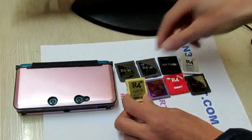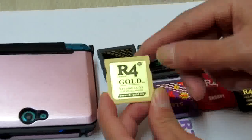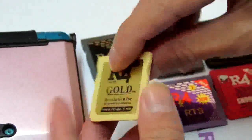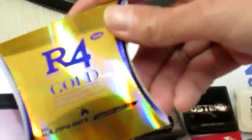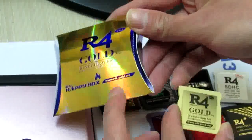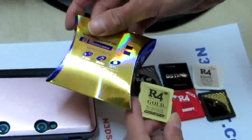So how about my fifth card — the Alpha Gold, the 2014 version? You will find its name in the golden official package, on the .me website.